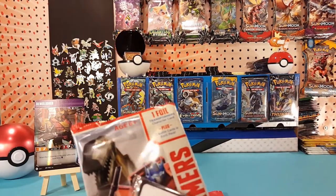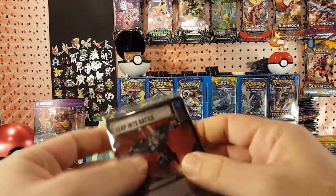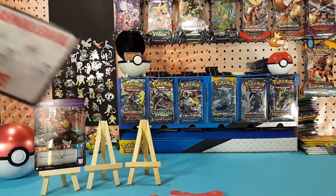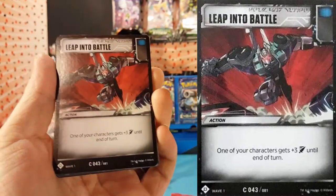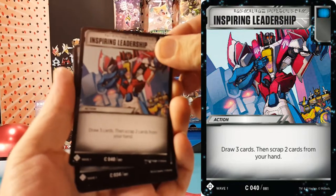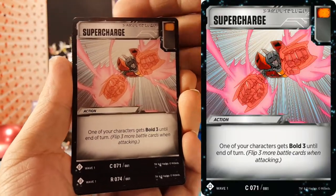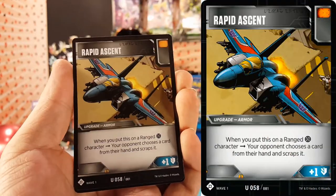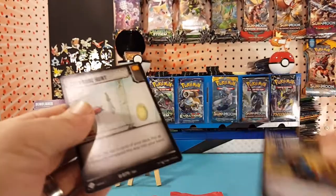This pack comes with one foil transformer character card plus seven battle cards, so we're guaranteed a transformer card and then seven battle cards. Let's take a look at what the battle cards are — they seem to be all bent up as well, which is unfortunate, but with bigger packs it's bound to happen. We've got: Inspiring Leadership, Handheld Blaster, Supercharge, Swarm — and at any time go ahead and pause the video if you want to read the cards — and one more: Treasure Hunt.